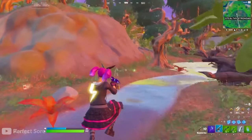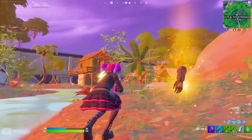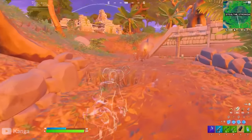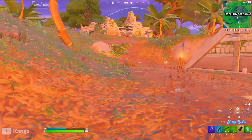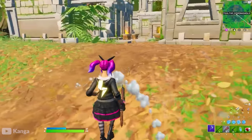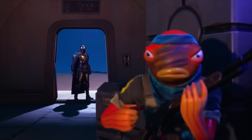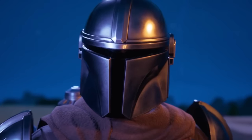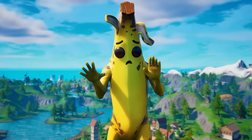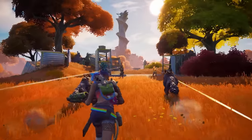Up at Stealthy Stronghold, you could kill the Predator AI to get the Predator's Cloaking Device. While standing still, this would make you almost completely invisible for 30 seconds with a 30-second cooldown — however when you moved, it made you a little more visible. For pretty obvious reasons, this was never added to the competitive loot pool. The community was getting pretty frustrated with every single mythic being a collaboration item, but in Chapter 2 Season 6, that all changed — the mythics were now relevant to the season.